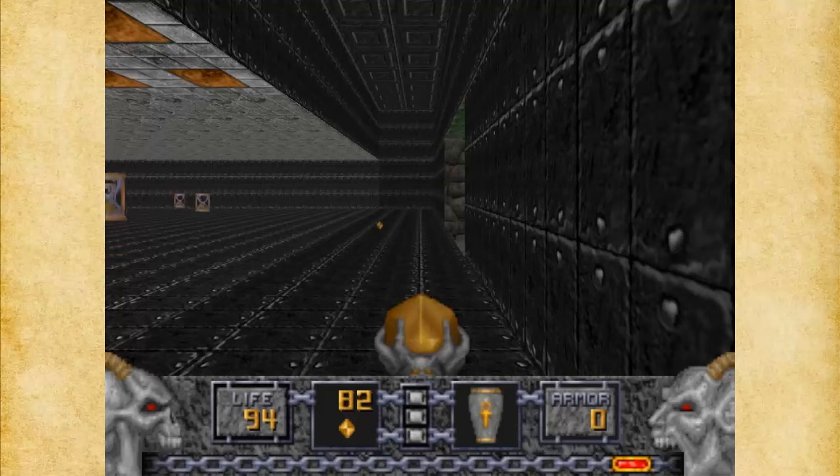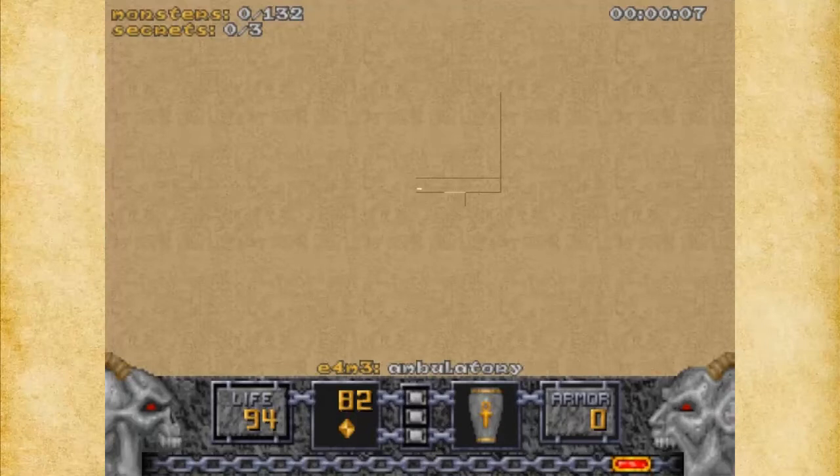Hello everyone and welcome to Let's Play Heretic Shadow of the Serpent Riders. On this episode we are doing the third map of the Ossuary, which is the Ambulatory.